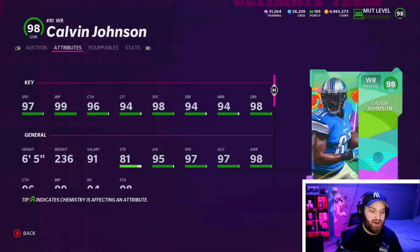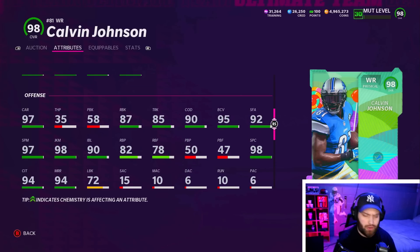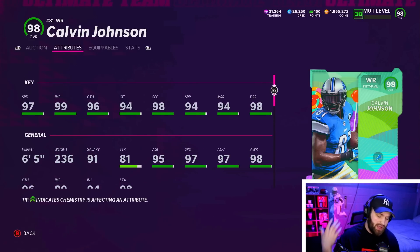Calvin Johnson is 99 speed and 6'5", so he's basically Randy Moss but just bigger. He's going to have a 99 spec and 99 deep just like Randy — he's just 26 pounds heavier and one inch taller. When you look at him down here, really good break tackle and much better run blocker as well. Calvin's definitely better. The only thing that sucks about Calvin is that he has this awful archetype — Physical is definitely the worst archetype.